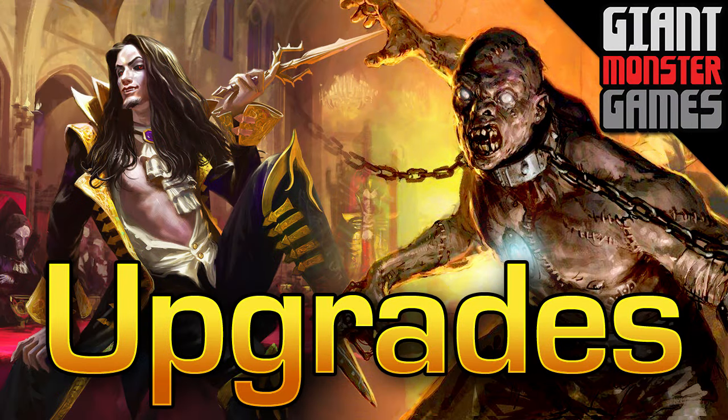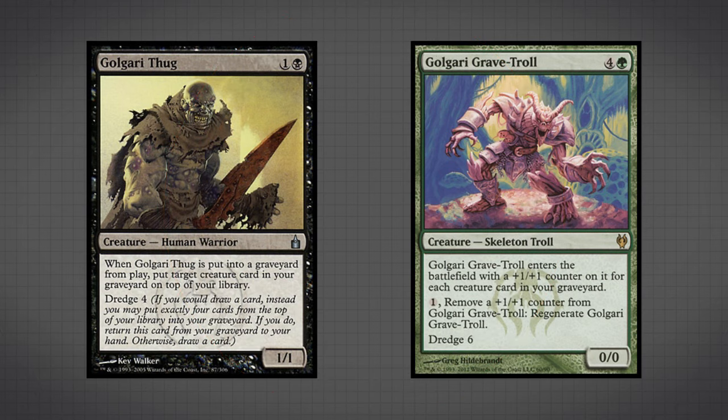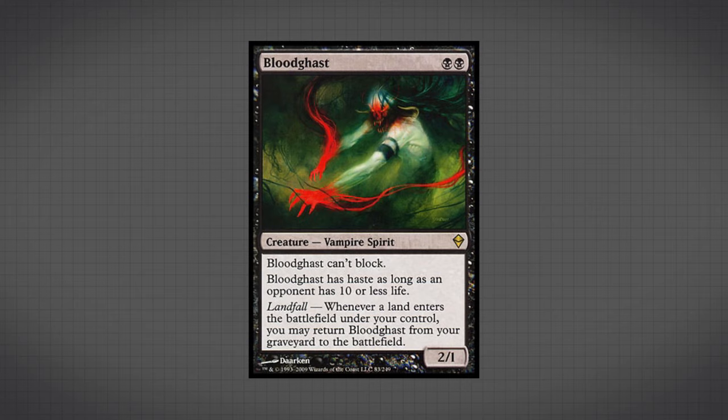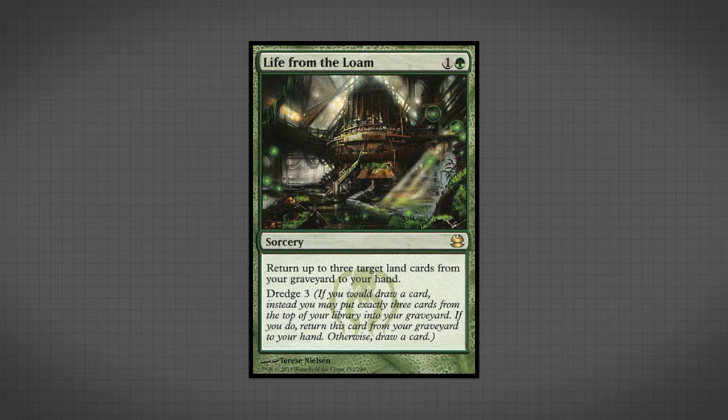Before we end the video let's move into some upgrades. First, the direct upgrade for Golgari Thug is Golgari Grave-Troll — a better dredging creature, and since we're not really aiming to cast it anyway, it doesn't matter that we don't have the mana to cast it. Next is Bloodghast. This is how most top-eight Dredge decks are getting Prized Amalgam out of their graveyard, because Bloodghast comes onto the battlefield from your graveyard whenever you play a land — super effective since it doesn't cost you any mana. This card also works really well with the next upgrade, Life of the Loam. Not only is it an additional dredge option, but it allows us to grab lands out of our graveyard and put them into our hand, which we can then play to get Bloodghast out of our graveyard, also triggering Prized Amalgam.